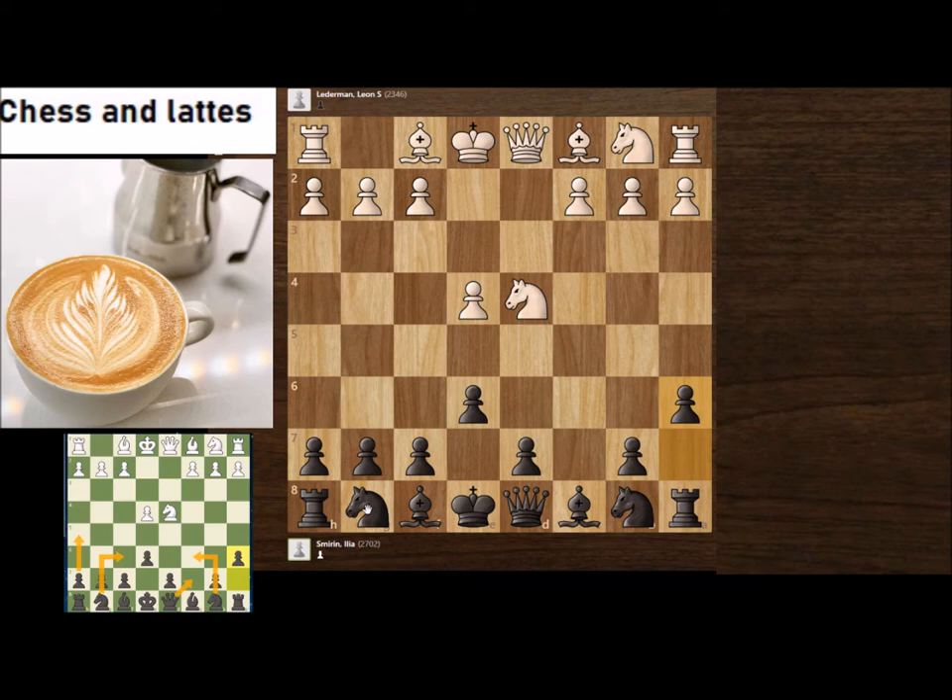Top grandmasters have been using this system and winning, especially against lower-rated players, very quickly under 20 moves. So you can play Qc7, then c6, Nb5, and Bb7. The knight comes here, and at times you can even play h5 and h4.